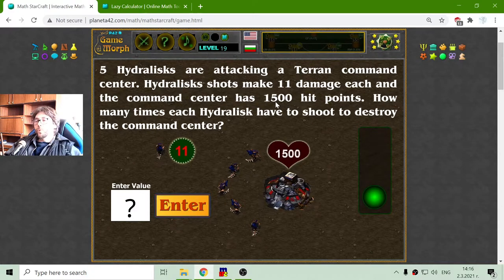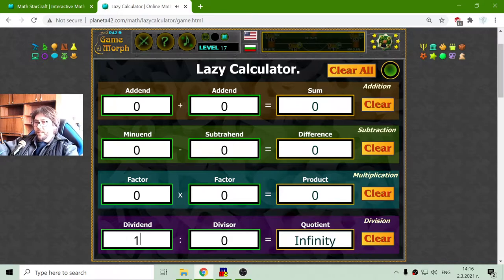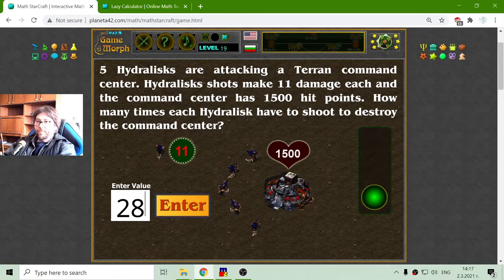Now what I have to do is divide the hit points by the damage. That should be 105,000 divided by 55, which equals approximately 27.27. If all Hydralisks shoot 27 times, the command center will have 0.27 hit points remaining, so they have to shoot one more time. That should be 28 — that is the answer.